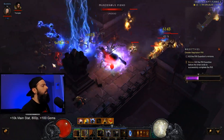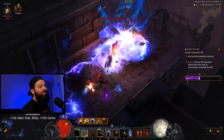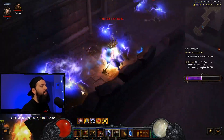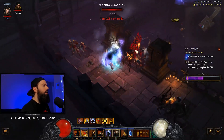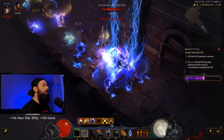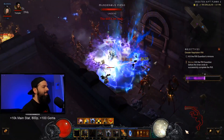This is for Season 22, patch 2.6.10. This build is crazy fast, and it's consistently getting under two-minute runs on T16 and up to GR 90 or so. You can speed past 100, but obviously the time slows down as the enemies get more health — but what you see is what you get. This build's a beast.